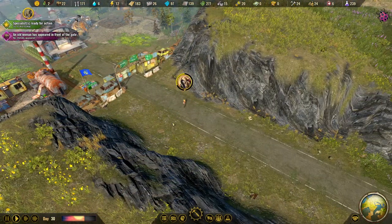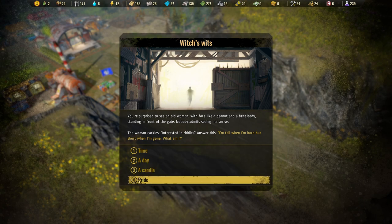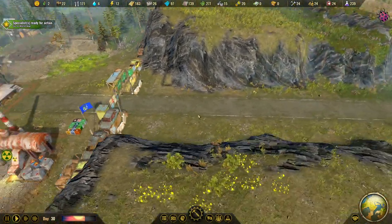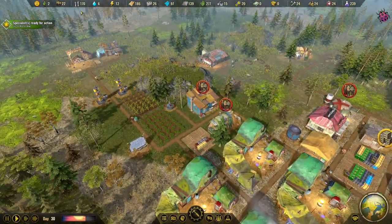An old woman has appeared in front of the gate. She has a face like a peanut and a bent body - nobody saw her arrive. She cackles and asks a riddle: 'I'm tall when I'm born but short when I'm gone, what am I?' I think it's a candle - and that was right! A white toothless smile appears on her wrinkly face. She reaches into her robe and hands us a basket filled with medicine - 18 antibiotics! Then she just disappears.